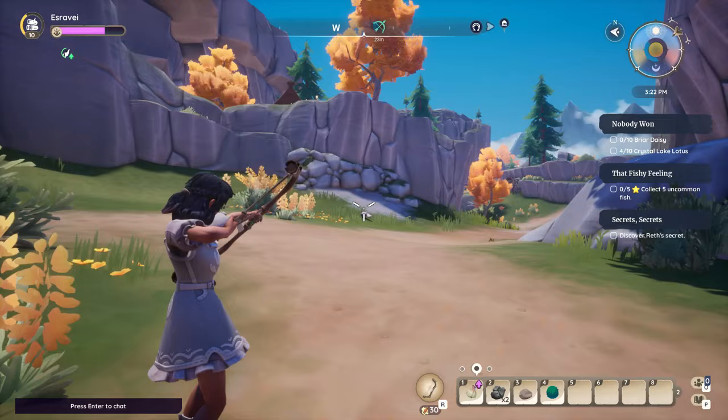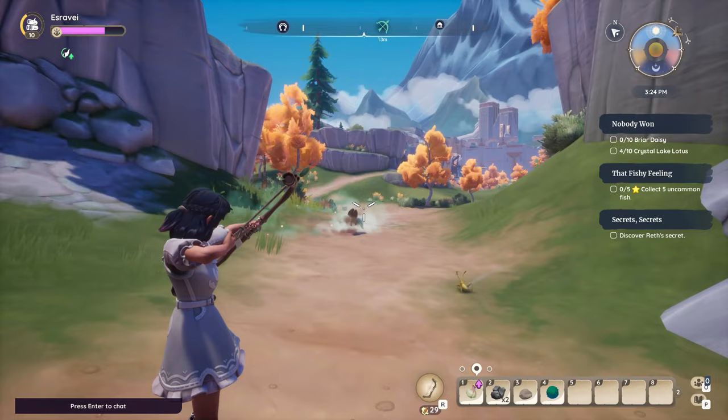You can also use slowdown arrows, which have a green smoke effect around the main Champa, so you don't have to focus on the clones at all. It will also be traveling slower than the clones, so it'll be easier to shoot.